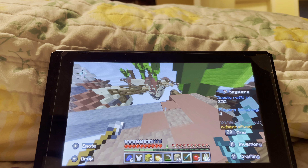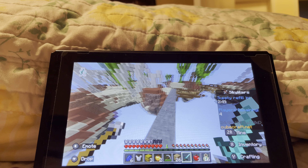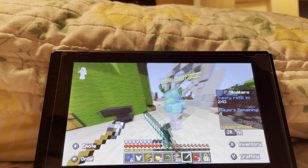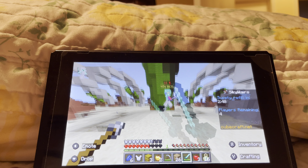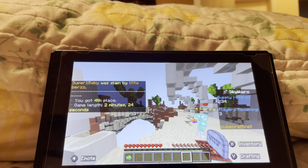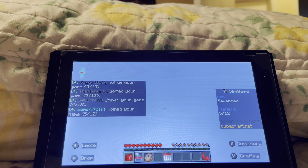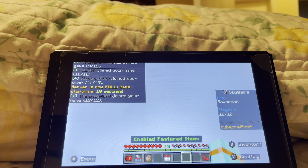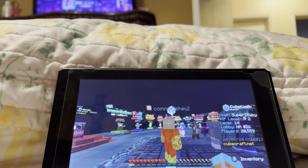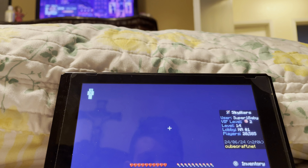Let's see if I can locate a player nearby. Oh, there it is — come here! I'm at half a heart. If I literally get a combo... Alright, let's try this again. Hopefully I can beat this round. Oh shoot, it kicked me out of the game. Let me try to go back and try to win this round.